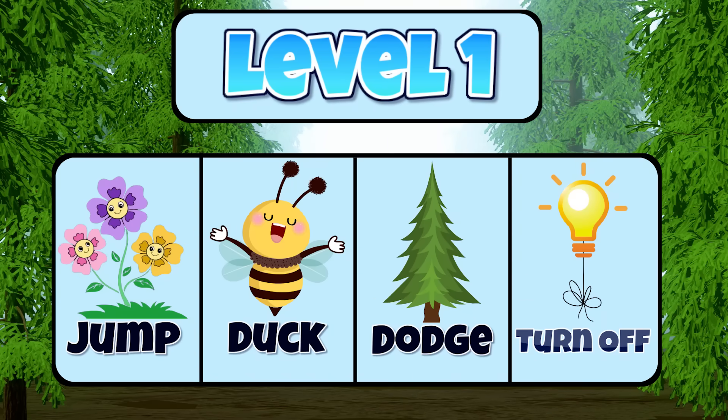In level one, jump over the flowers, duck under the bees, dodge the pine trees, and if you see any light bulbs, turn them off. We need to save energy.